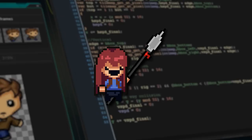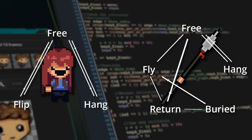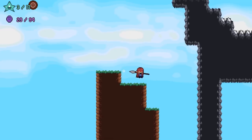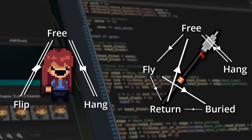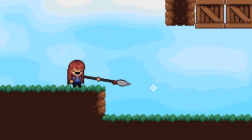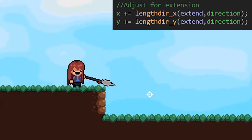The player and the spear each have their own individual state machines, and depending on what each other does, the spear can affect the state of the player and the player can then affect the state of the spear. On a basic level, the spear and player both have a free state wherein the spear is considered held and aimable and the player can move around with normal running and jumping. When I left click, the spear extends mostly just using a bunch of lengthdir_x and lengthdir_y stuff to move it away from a point in a given direction, and then it checks for a tile collision at two points to save time rather than doing a while loop over a line.